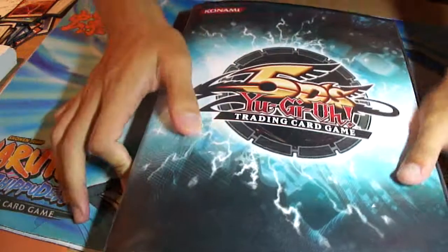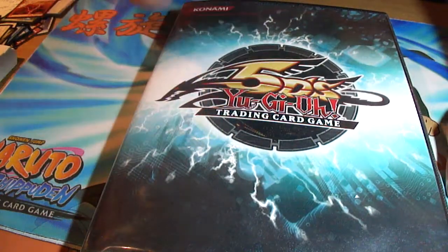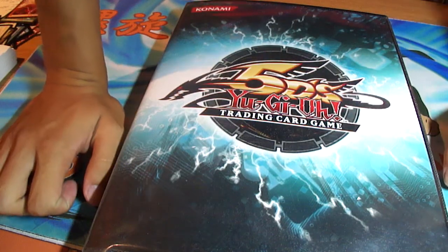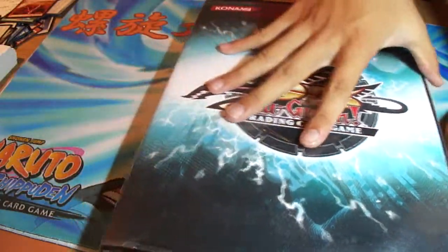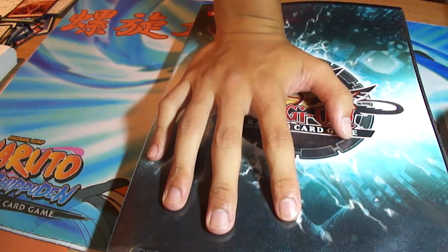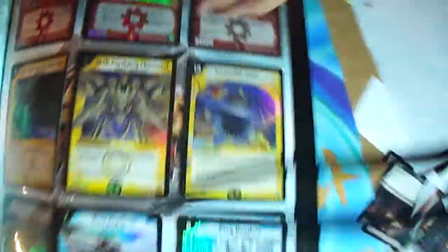Alright, let's go on to the trade binder. Trade binder should be a monster binder. People who have those binders are legit. People who have school binders, three ring binder stuff — that's bad. You gotta have good stuff in there. Can't have like Snatch Steal, all that stupid stuff. Good foreign cards — that's good stuff. Cards from other sets or other games too, you know they know what they're doing.